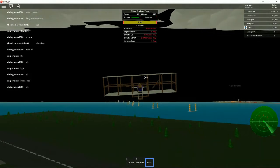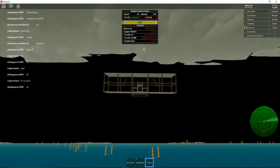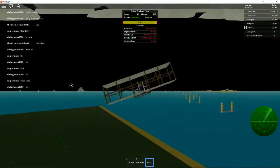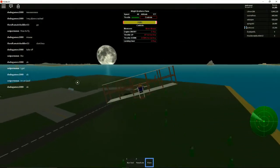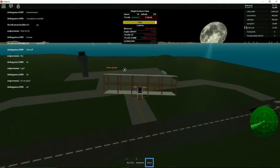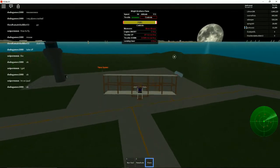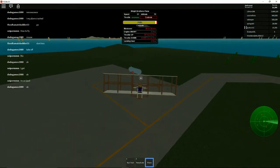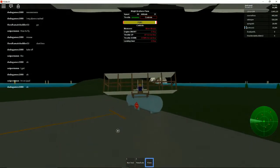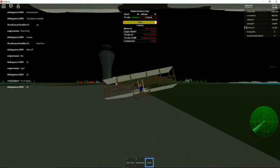Does this thing even have landing gear? Nope. I can only go up and down, I can't turn the camera. Let's get a new plane. Doge, you need to carefully land this — you're heading towards an explosive barrel! Doge, it's an explosive! Okay, apparently it doesn't explode.